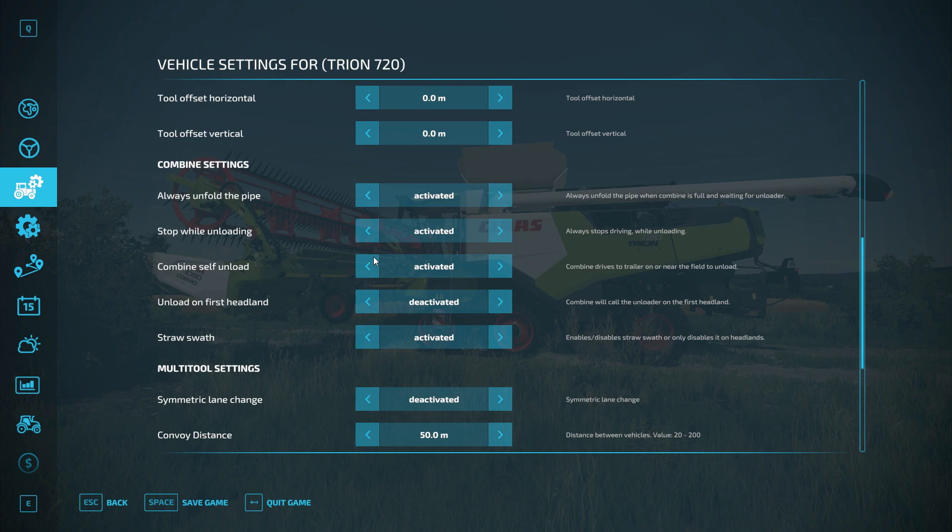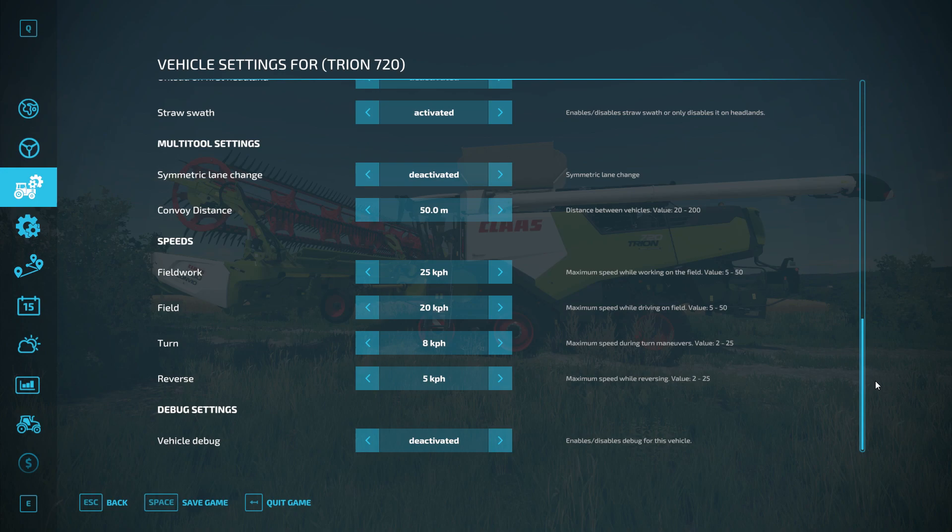A couple of other general combine settings are equally important. 'Always unfold the pipe when a combine is full and waiting for the unloader' - I've got that activated. 'Stop while unloading' - also activated. 'Combine self-unload' is a really important new feature - when the combine is full it will stop, drive off to the nearby trailer to unload itself, then resume its work once unloaded. I've also got straw swath activated.